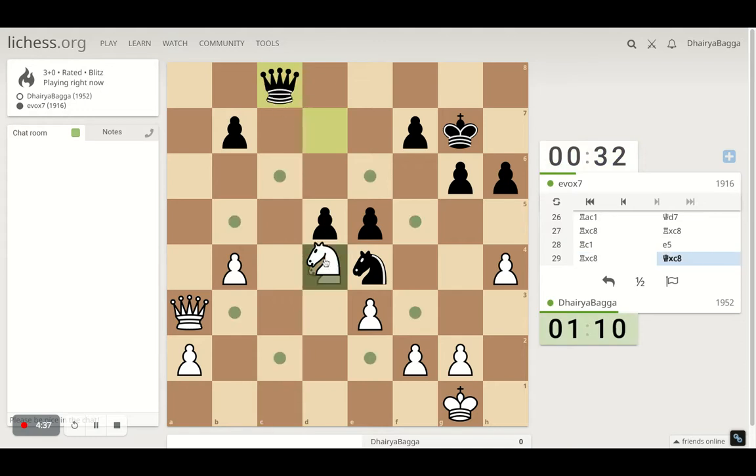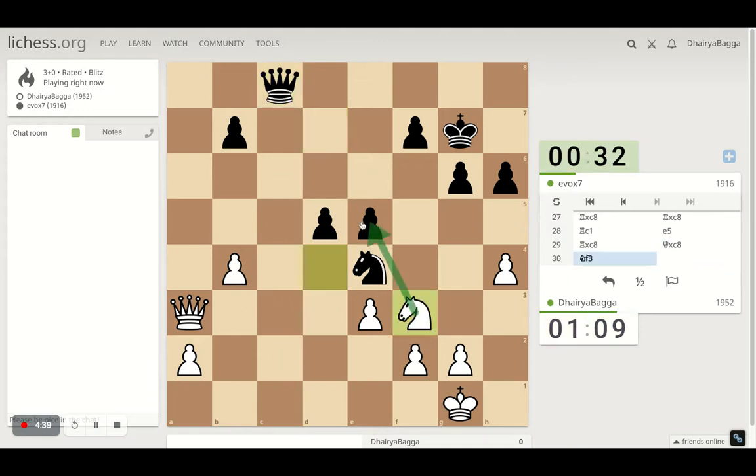Come back with my knight over to here, trying to take on the pawn next. Queen can come down here, trying to eye this.